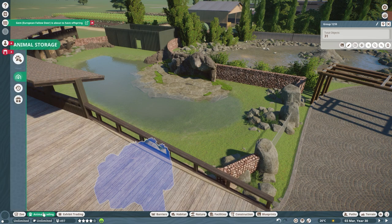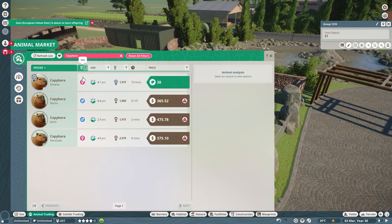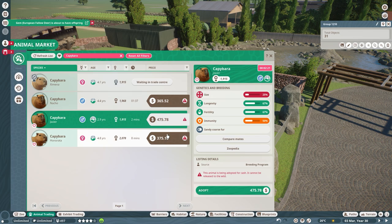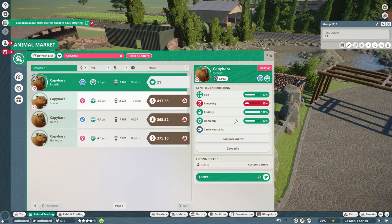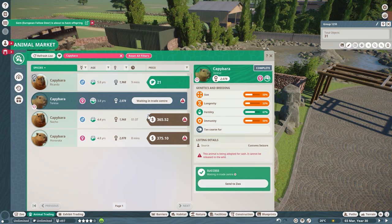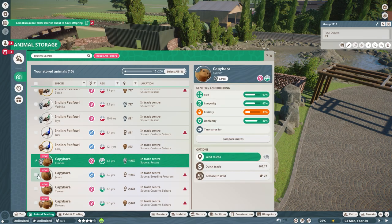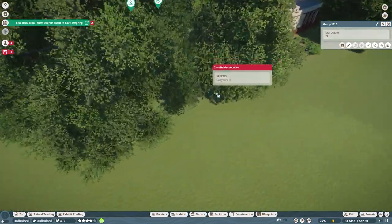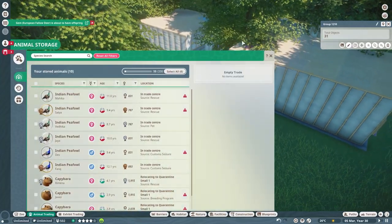So let's grab the capybaras. I'm going to grab one male - that female looks pretty decent. That male looks pretty decent as well. Let's refresh. We could have got that one but the longevity isn't the best, so we'll go with that one. We've got a bronze one as well, so that works for me. I'm going to pop all of these into the quarantine. Obviously this is sandbox mode so it's not required, but if you're playing franchise it will be required.